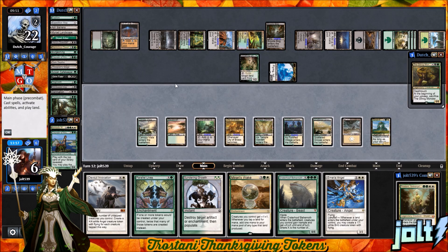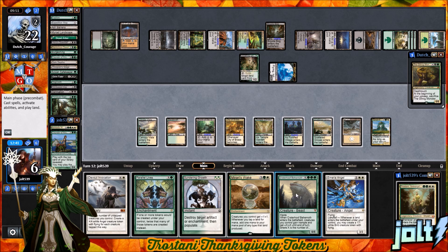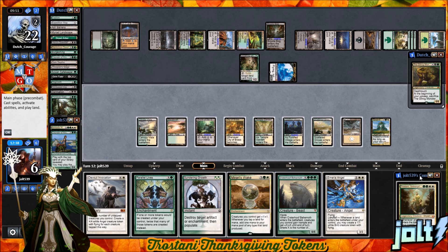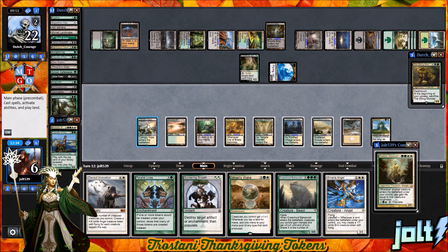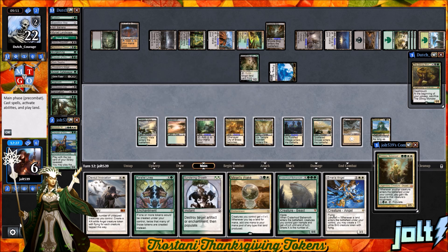That's a landfall trigger ability. I think they're going to have it. We're going to have to tap target creatures we control to go for the Invocation and create Angels. If we go for Parallel Lives, we simply don't have a land drop for the turn. It's going to be enough — I think they're going to get it. We could go for Trostani, but we're not going to be able to gain enough life no matter how we get it down. The token off the Grove of the Guardian is going to be something with Vigilance. Good game to our opponents.